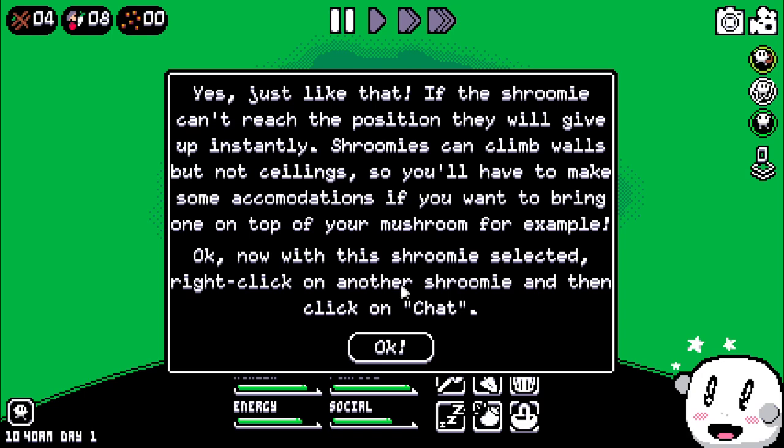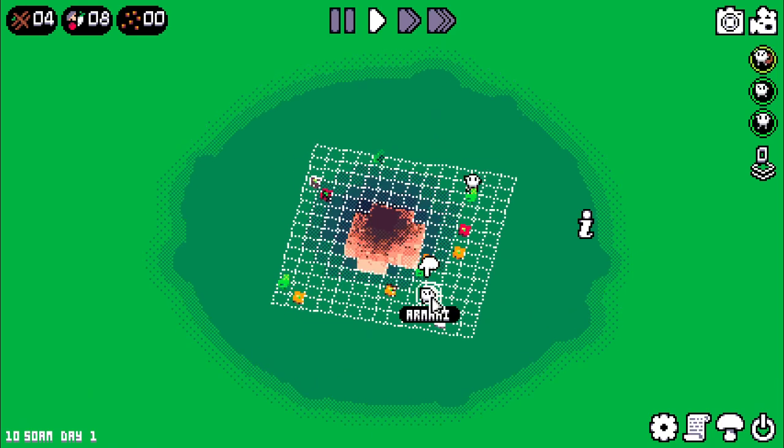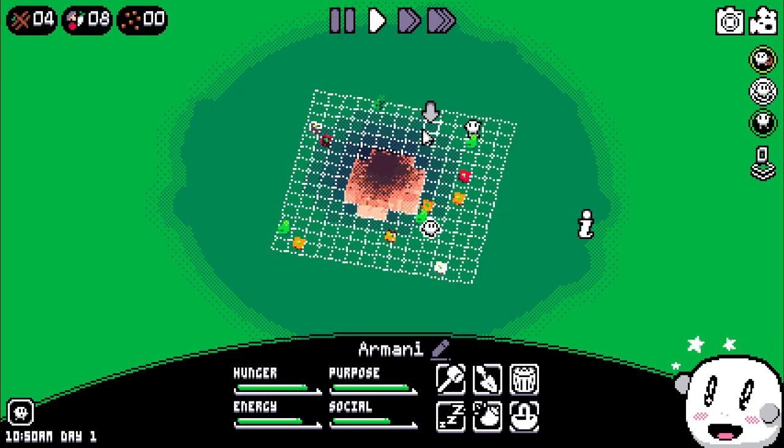Now with this shroomie selected, right-click on another shroomie and then click on chat. Now both shroomies will talk for a while and this will answer their social needs. Keep any pair of shroomies interacting regularly and you may unlock more interactions for them. Since all your shroomies are busy, you can fast forward in time with the button at the top of the screen.